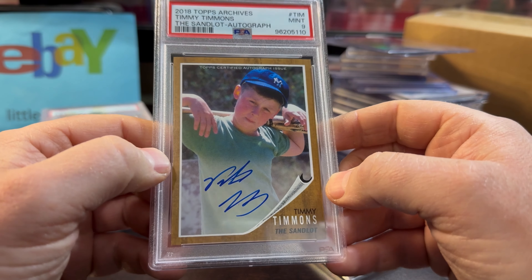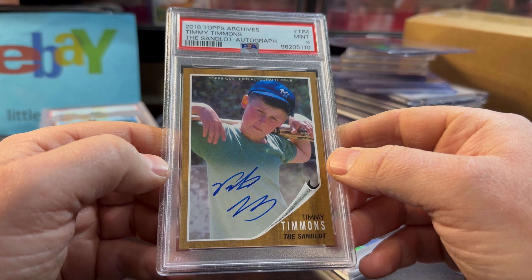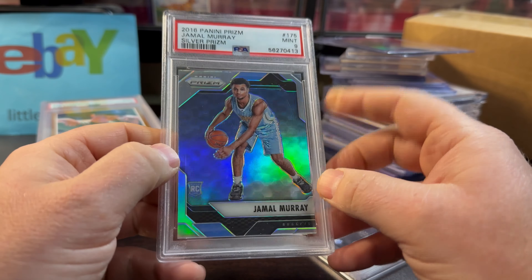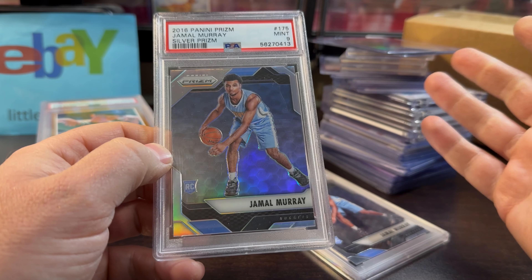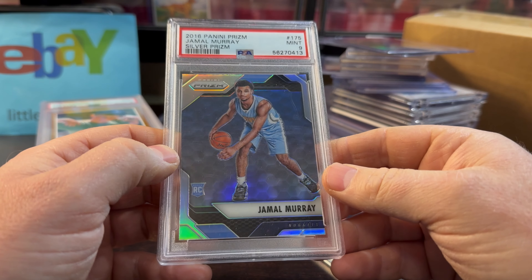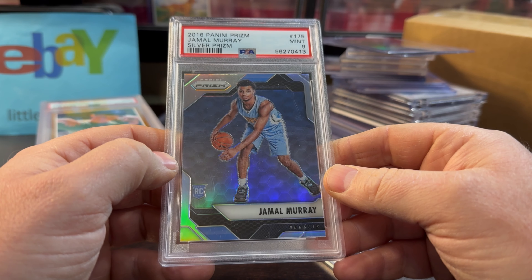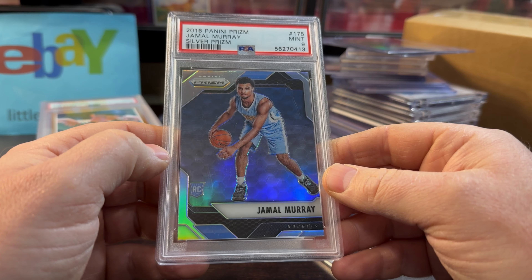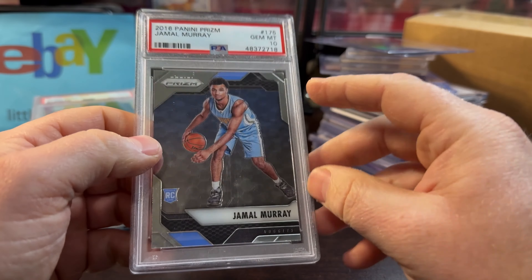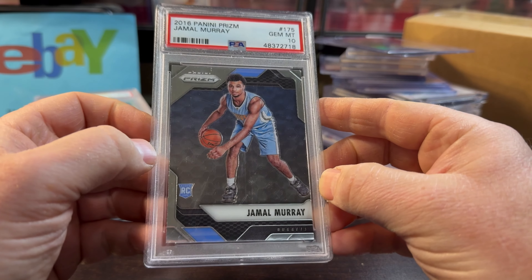Here's another Sandlot card — Timmy Timmons — an actual certified on-card auto. Very cool. $25 to $26 for the Mint 9. Now talking about Jamal Murray — his stuff is always low to start the season, but then the Nuggets always heat up. They play well going into the playoffs because they've got Joker and Jamal Murray. These guys are finishers, so it's a good time to buy them early season. $40 for the Mint 9 Silver. During COVID this was probably $500. And this Prism Gem 10 — probably a $300 card during COVID — I got it for $17. Just the basic Prism, $17 for a Gem 10. I'm a buyer there.